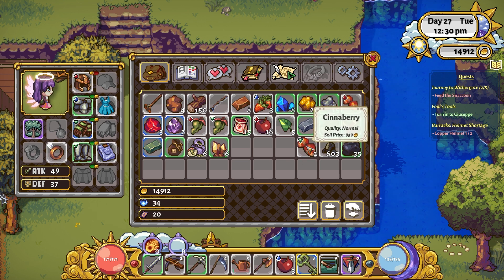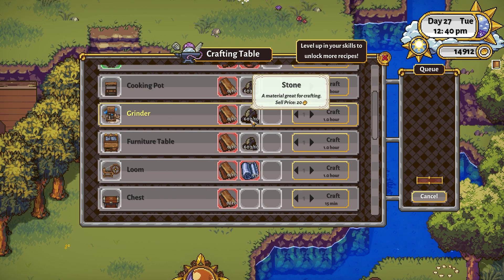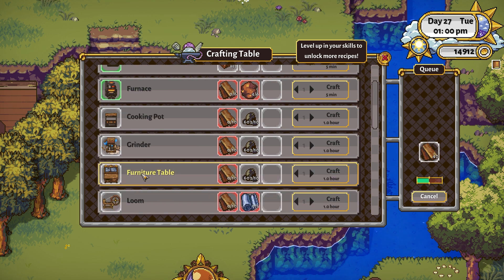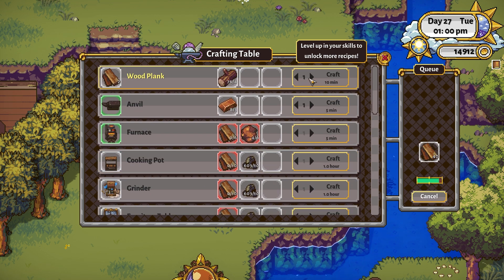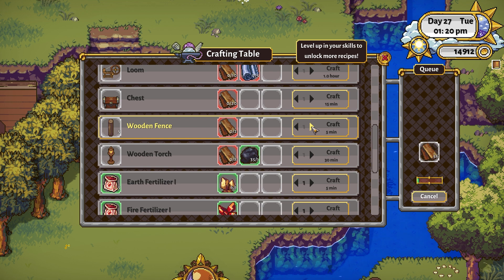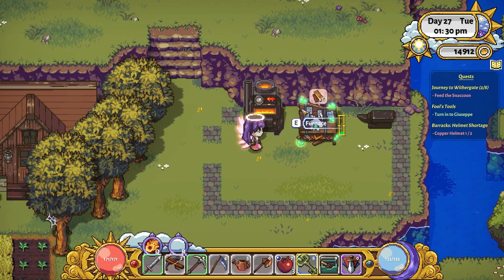I just want to spend a little bit of time around my place just making things. I don't know if these cinnaberries do anything - I'll have to look at the cooking recipes. Let's make some wooden planks, let's make like 20 if I can - that would be enough to do a grinder and a furniture table. And I need a loom as well, so let's do another 10 for a loom, and see what we can make on those things.